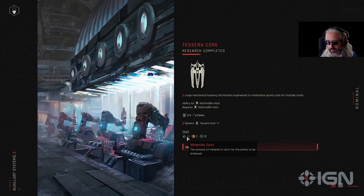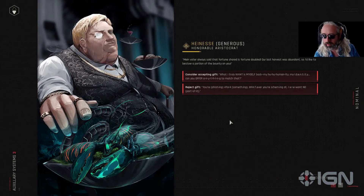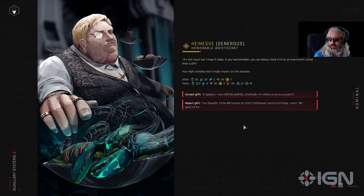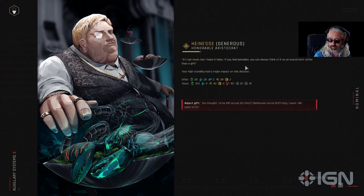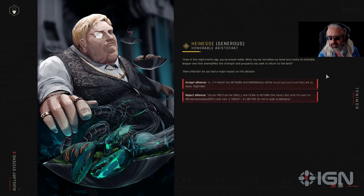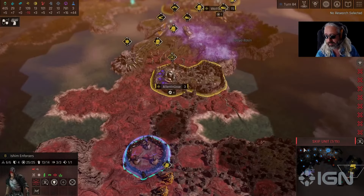Just going to trade in some minerals. The Honourable Aristocrat wants to give us a gift — two trans-uranium bars and two antimatter cells as well. That's going to be helpful, and we need the minerals for the unit. That was fortuitous. He wants an alliance as well. Let's go for it. Let's see how he's doing down here. He's okay — he looks like he's just on his own, and no one seems to really be fighting him right now.